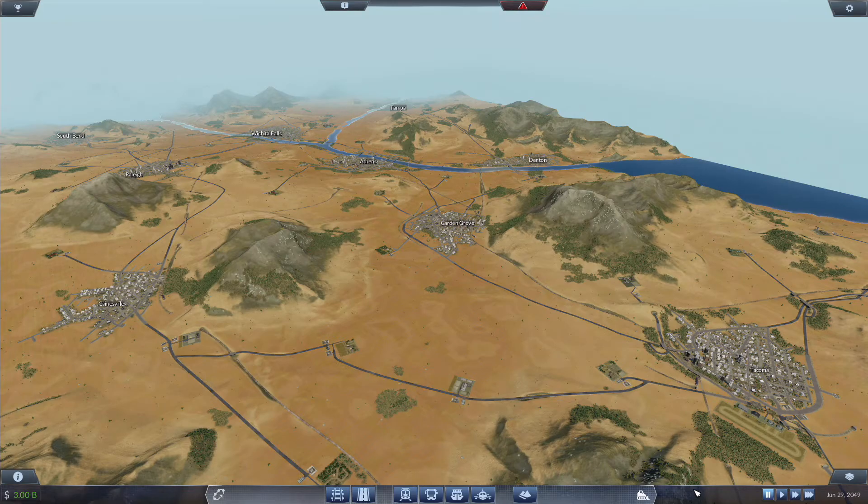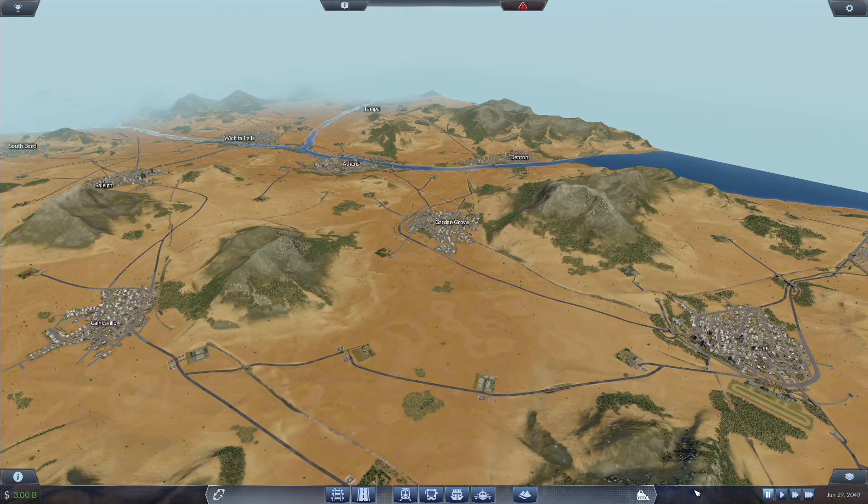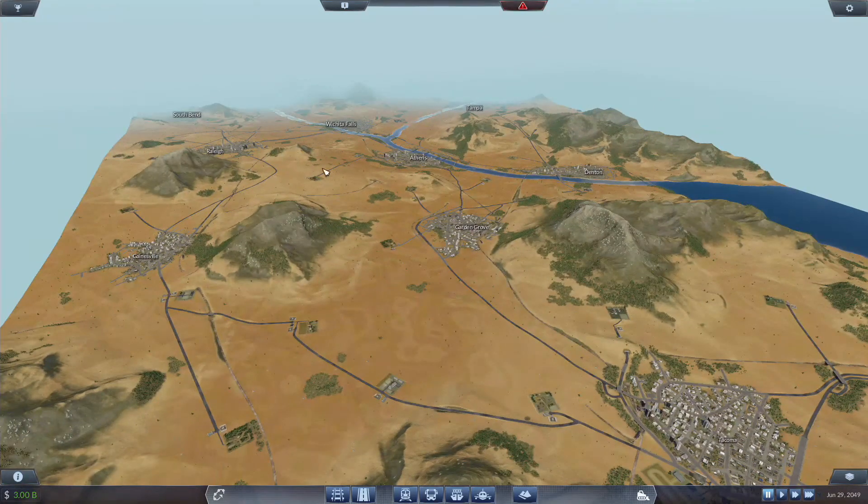We are going to have a second freight line. We are not going to have an extensive freight line connecting all the cities because that's not the purpose. This is, of course, the Truck Fever series, but we are going anachronistic. What we are going to have is a freight line that connects up Tacoma, Garden Grove, Athens, and Wichita Falls, and basically just runs back and forth along the length of the map.